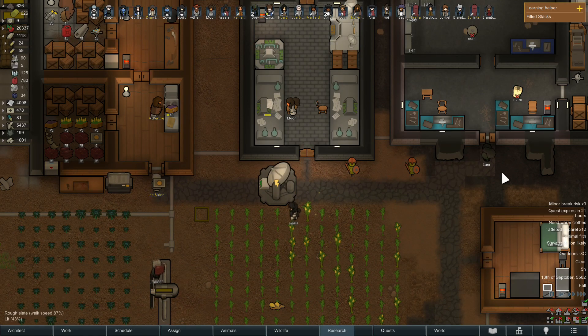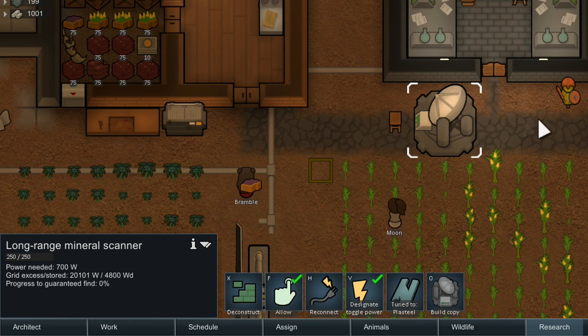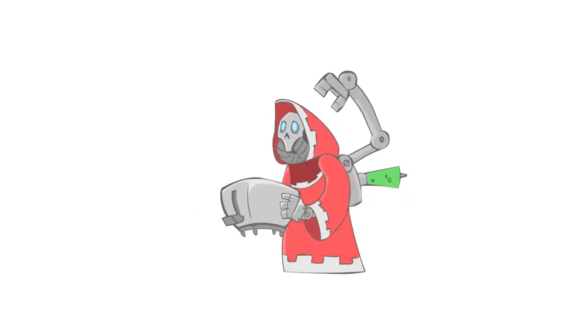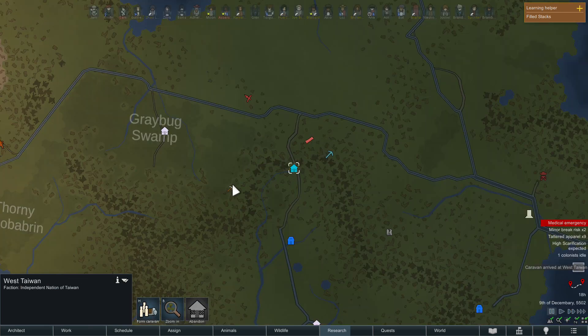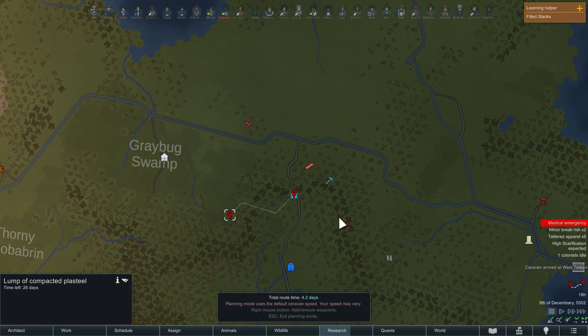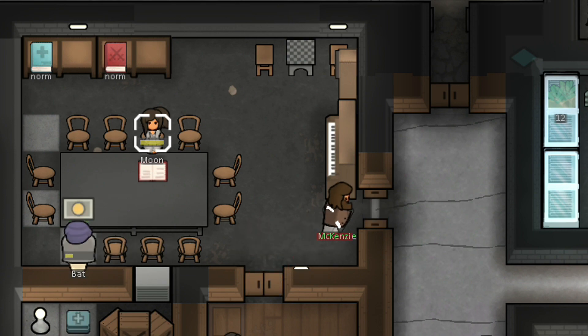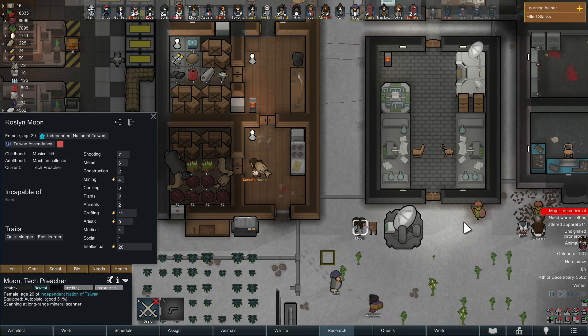Once built, the long-range scanner will solidify its place as a long-term investment in your colony. Upon clicking it, it will ask you what type of resource to scan for — select the metal your colony needs, and that's it. Now you wait. Your colonists assigned to research will begin working the device for the next few days. It can get tedious, as they may stop to do other tasks. You can fix this by setting the research work priority to 1 and deprioritizing everything else until the scanning process finishes.